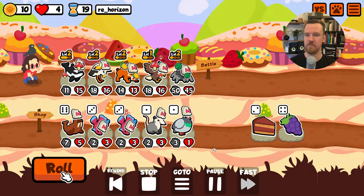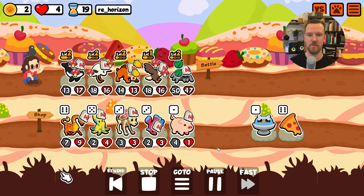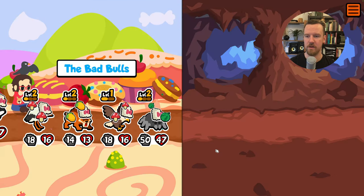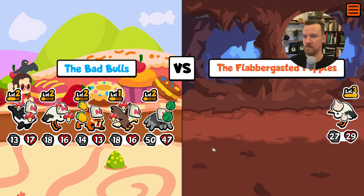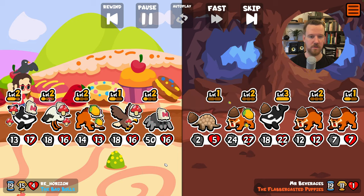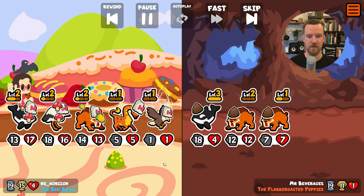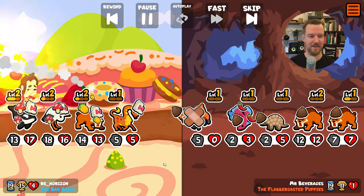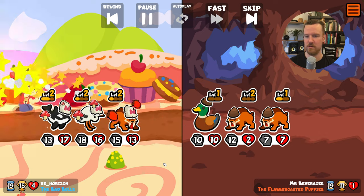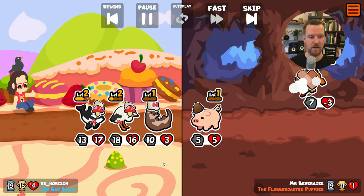In the shop phase we reorder so we have space for all the orca summons, keeping the strong guy at the front. There's not much to roll for. I like the lemon on my saber-tooth and all health foods. Leveling will make the biggest difference now. This enemy has a lot of saber-tooth tigers and gets some decent orca spawns, but we just have bigger stats and more summons — we take the win.